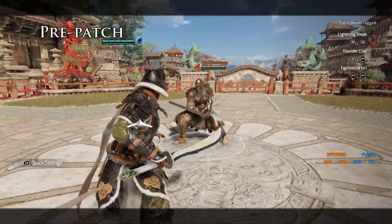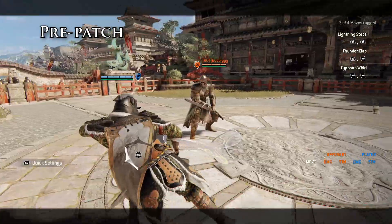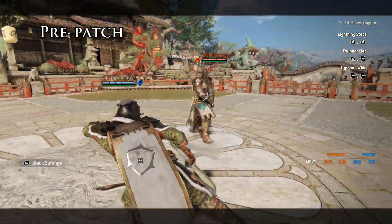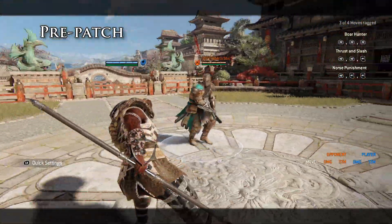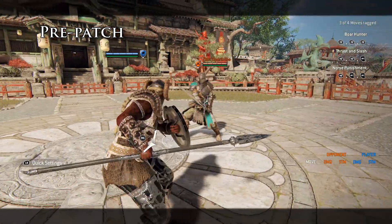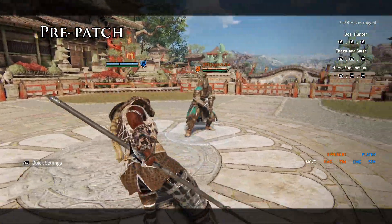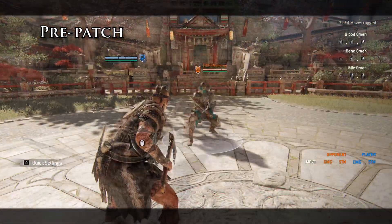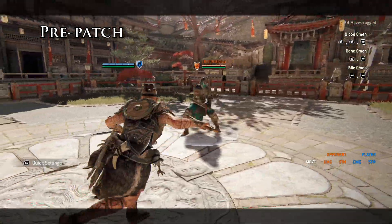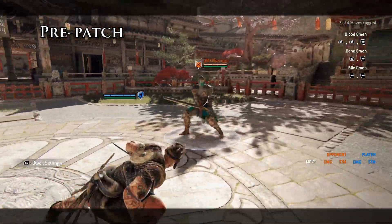Other heroes like T&D changed their guard with the dodge direction but had the block property throughout the dodge. Valkyrie had the superior block property during the dodge but lost the block property on anything but that 200ms window — very much like a deflect on reflex guard heroes. Reflex guard worked the same on all heroes, with no differences between assassins and a standardized deflect window.